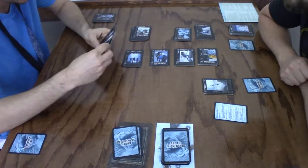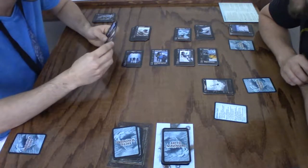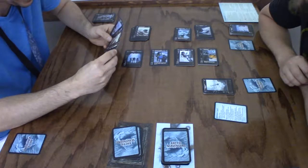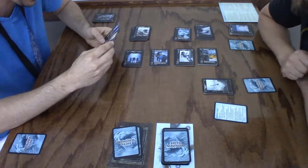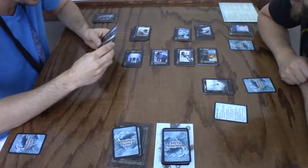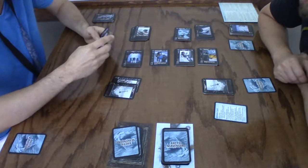I wonder — if you had zero and I got two, I'll get the contested card. I could have a brawler, which means you'd have to have four. I could also have a scout. That's true — I'm going to dig for three then.